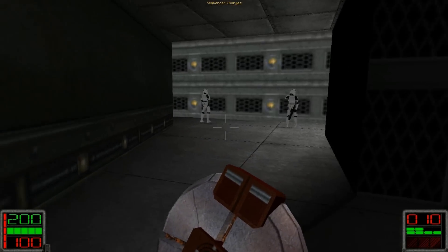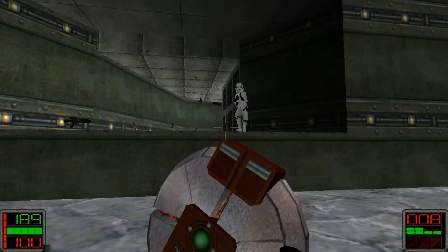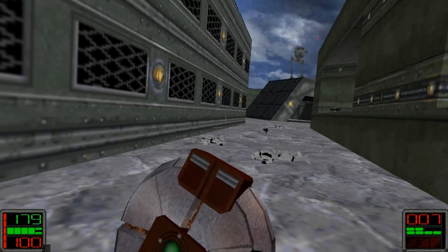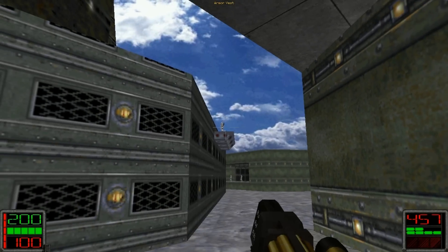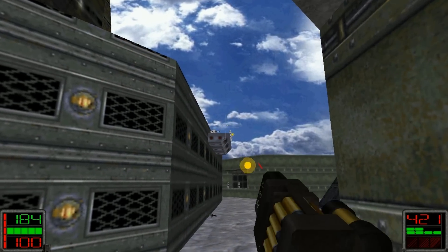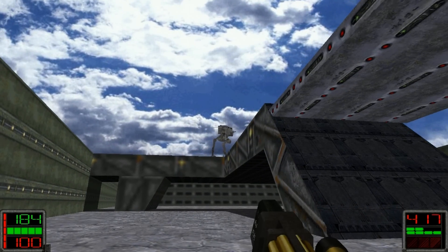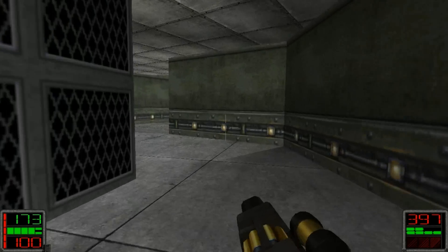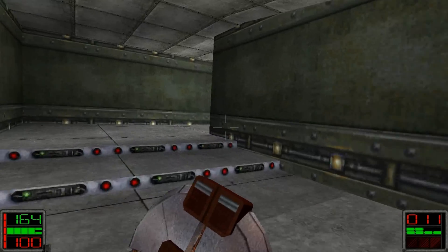Let's start using our sequencer charges — blew both of them up. This weapon's secondary fire lets you lay one down, and if an enemy walks near it, it'll just blow him up. Innovation with sequencer charges: let's blow up those canisters and those too — that'll make destroying this AT-ST much easier.